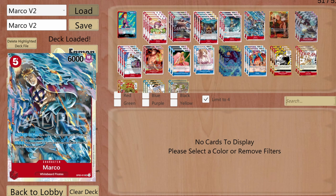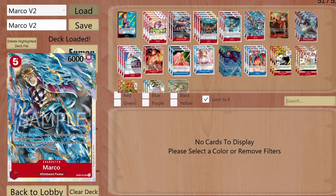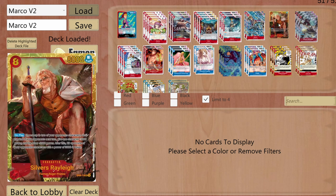I might replace the second Marco with Ace. On play, Ace can kill up to one character with 3000 base power or less. On KO, I can trash one event card from my hand and replay him from the trash rested — so he just keeps coming back. I'm running only one copy.